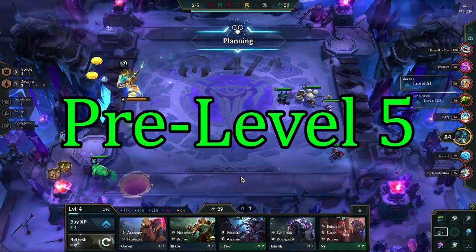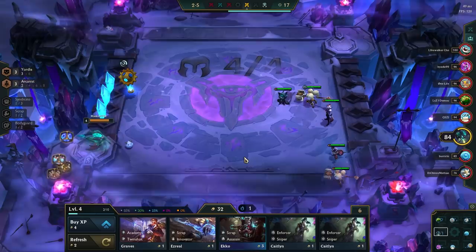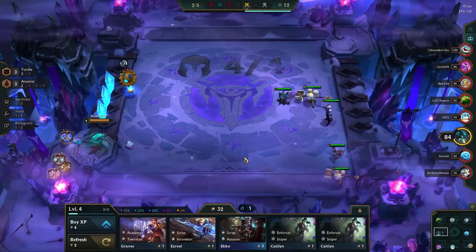The carousel priority for this comp is Tear, Rod, Chain, then Cloak. This comp wants Yordles as early as possible, so we always hold on to those in the early game. The ideal scenario is to have three Yordles by stage 2-1 — it doesn't matter which ones, as long as there are three of them, we're fine.